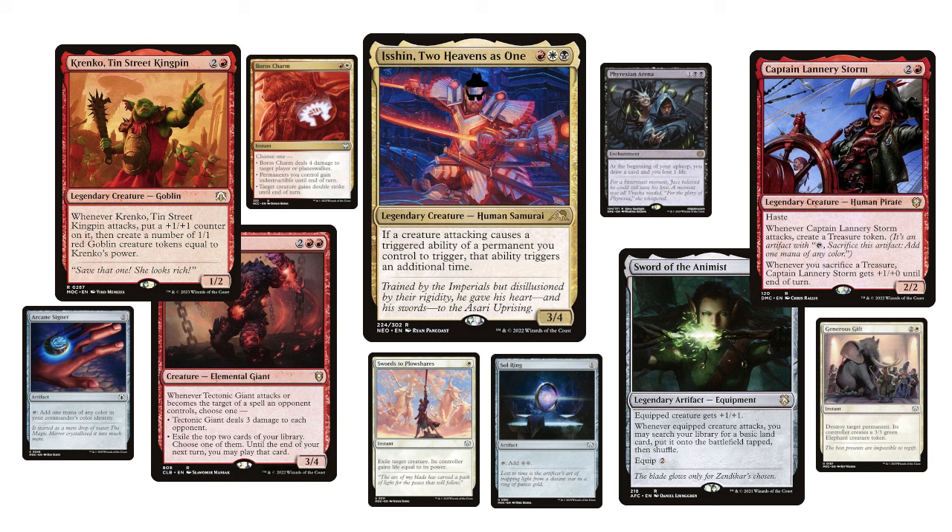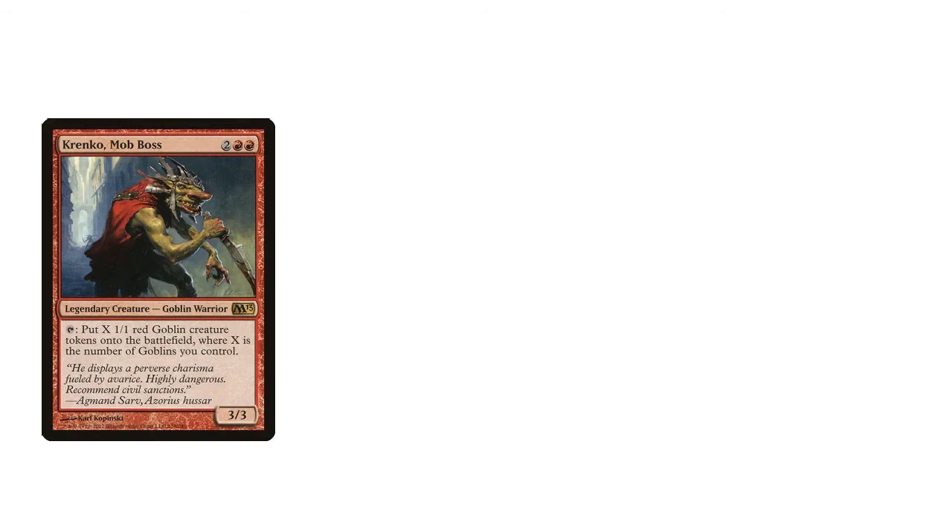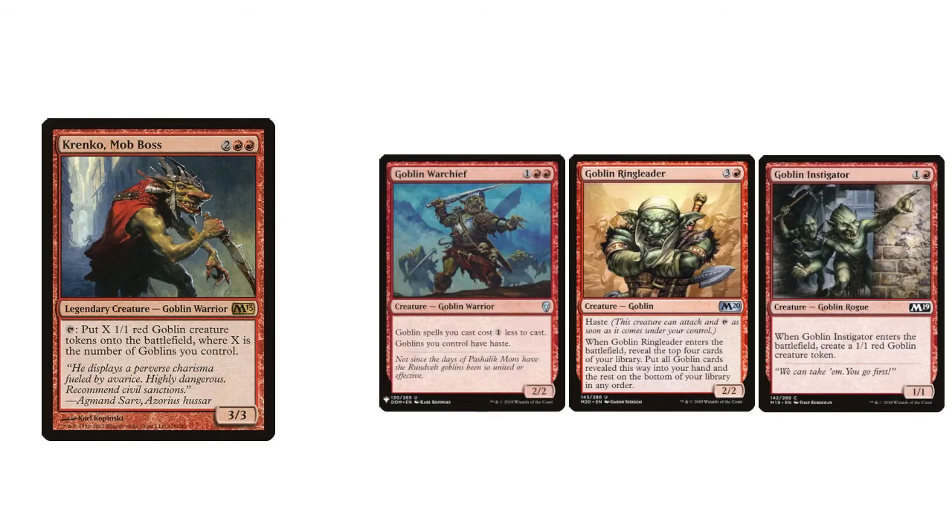To talk about those, a useful exercise is to think about the rules of the commander format as if you've never seen them before. You're building a 99-card singleton deck — something with a naturally high degree of variability. But you have an ace up your sleeve: a card that you will always have, every single game. You could make that card Krenko, Mob Boss, and then play a goblins deck. And that's a perfectly valid plan.